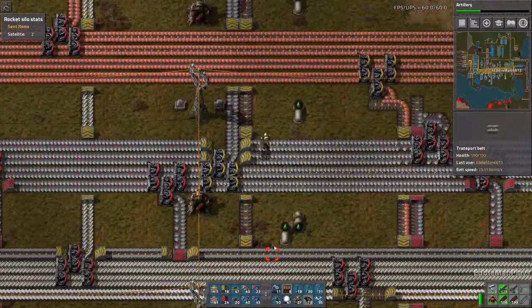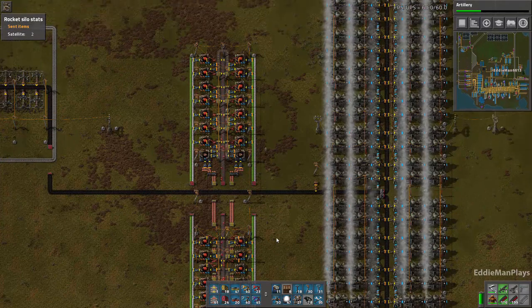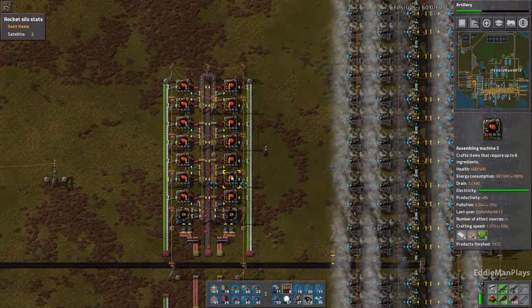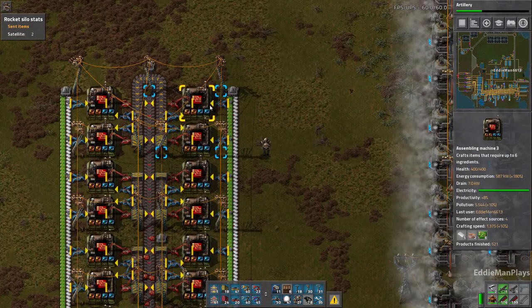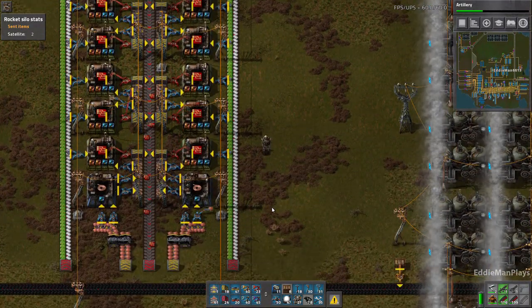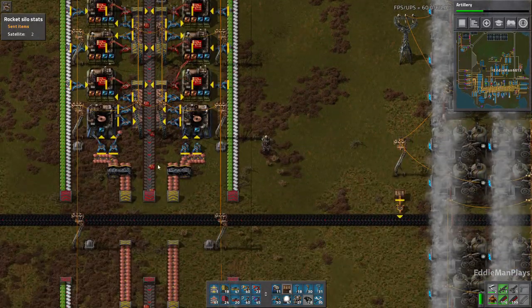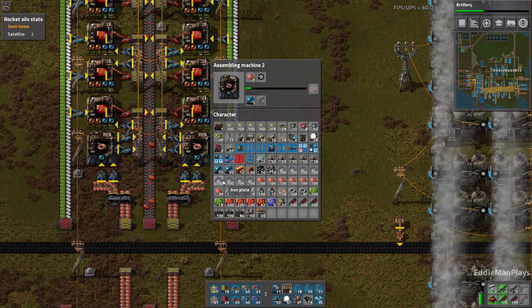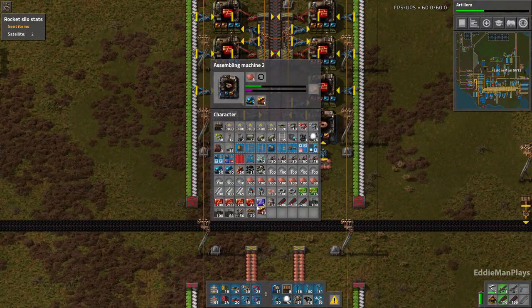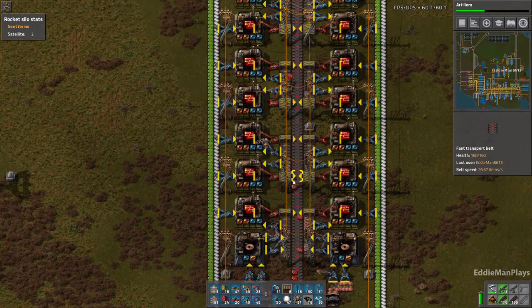Red circuits is a little concerning. We have resources just sitting here waiting for copper cables. That's such a waste of productivity modules — but is that going to increase the cables getting here?